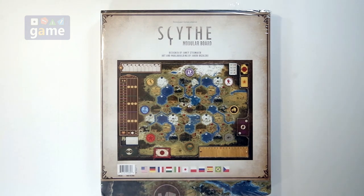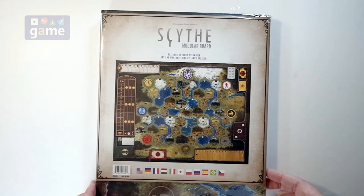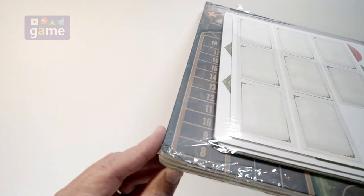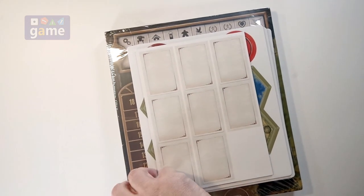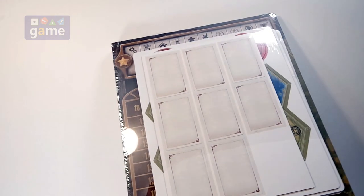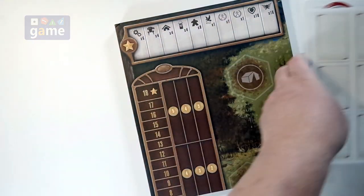My copy came in — I was able to get one directly from Stonemaier Games — and it was shipped in just a padded manila envelope. It did take a little drop in shipping and got a pretty bad ding on the side, but I'm sure they'll fix it up for me. It looks like it got dinged on a couple of corners. It wasn't really well padded.